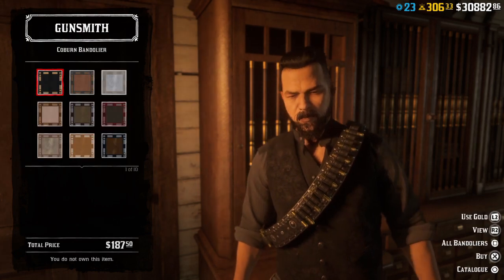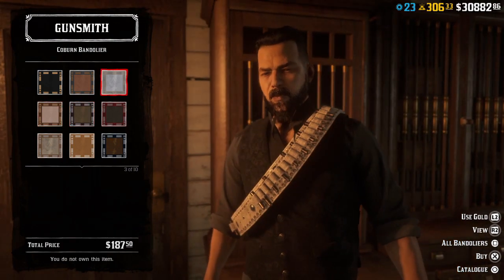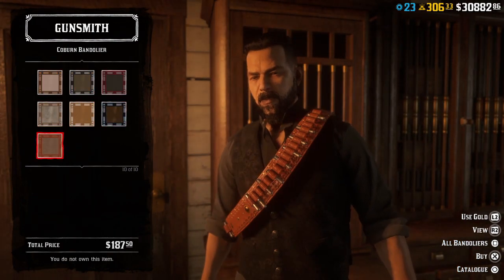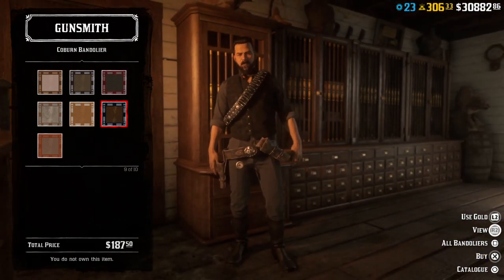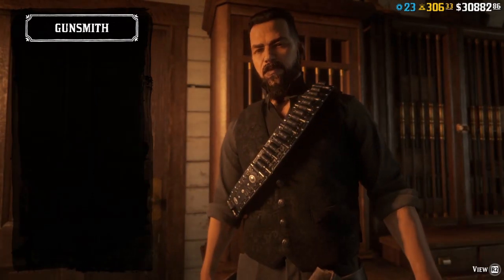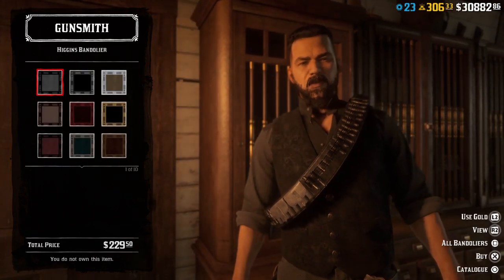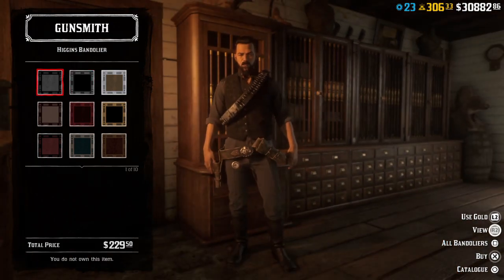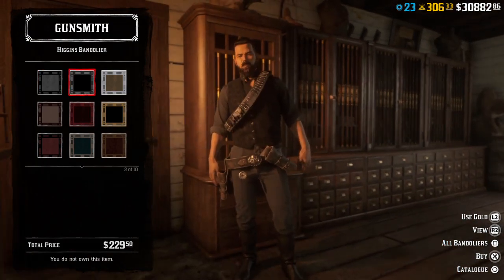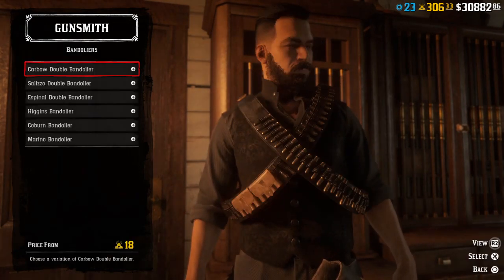The second one is this, which is much cooler than the first one. Probably the black one if I was to choose anything. This one is a bit more cooler — I really like the fact that there's actual bullets inside. There are also dual bandoliers which I think are cooler.